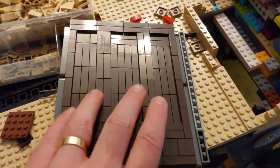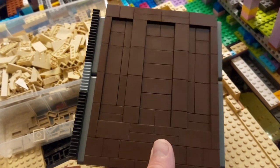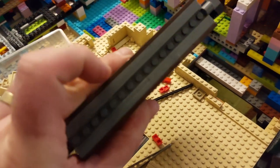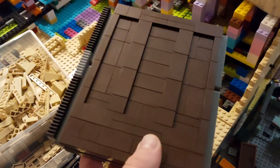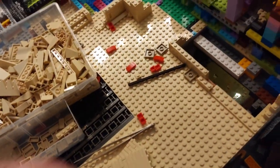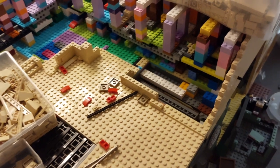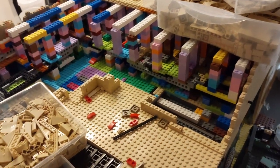The final thing we've managed to get done this week is the door for the Rancor pit. We managed to get some more dark brown tiles in — they came in the order I showed you earlier — so this is all done now. I just need to put some cheese wedges on the bottom for the little triangle bits that go into the ground, but I can add those at any stage. This just drops back into this slot here, all good to go.